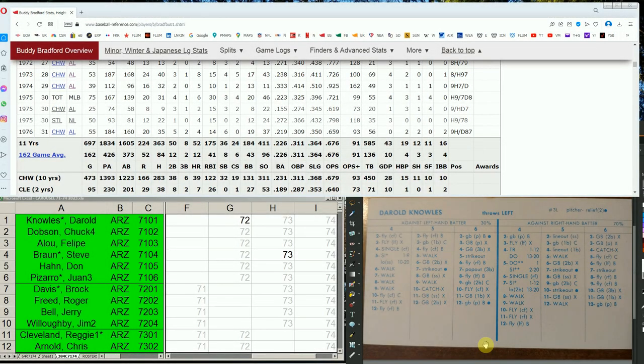Welcome back baseball fans to the 1971-74 carryover league offseason look. Tonight we're going to start looking at the team's 12 players that they already have in the league. For 32 teams with 12 players each, that's 384 cards we're going to look at and consider if any can be improved in the draft — meaning that during the draft, that player gets shifted to a different year where he's better.